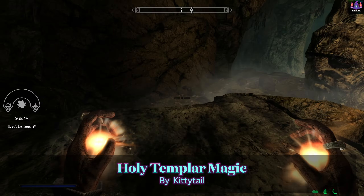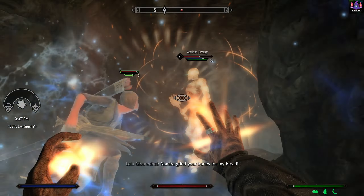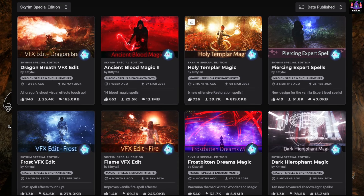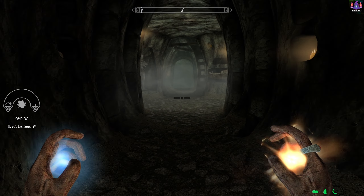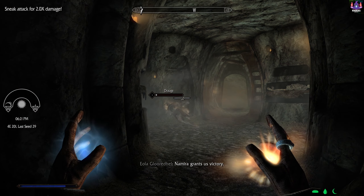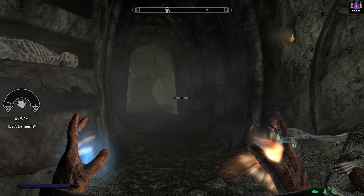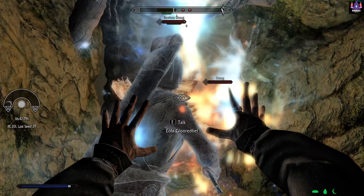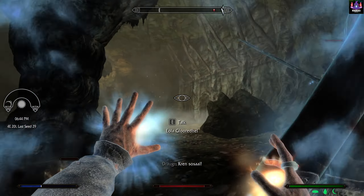This spell pack adds 6 new offensive restoration spells — essentially holy spells that do more damage to undead. The mod author has made a lot of spell packs as you can see from her profile. The visual effects on these spells are incredible, and the spells from Odin or Mysticism pale in comparison to what we have here. I installed just the Holy Templar Magic spell pack as I like to have more offensive options in the restoration school of magic. Do check out the profile of the mod author and see what fits your playstyle.